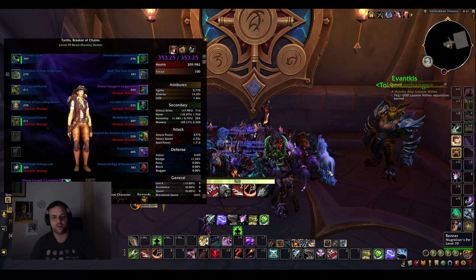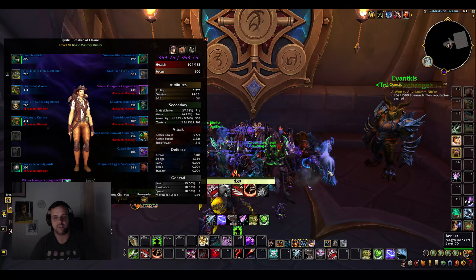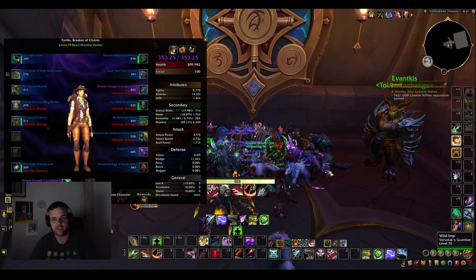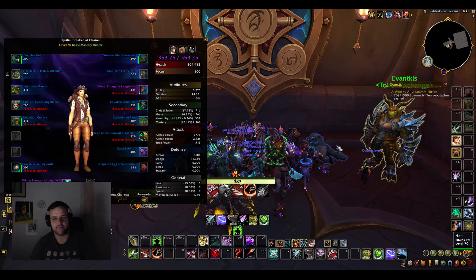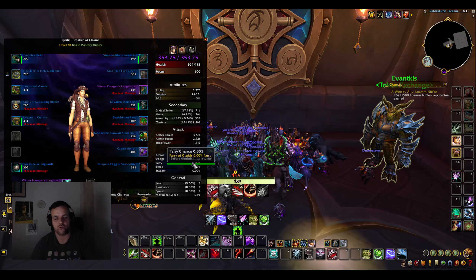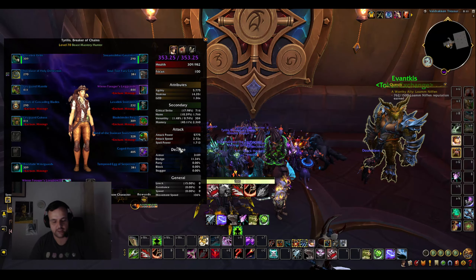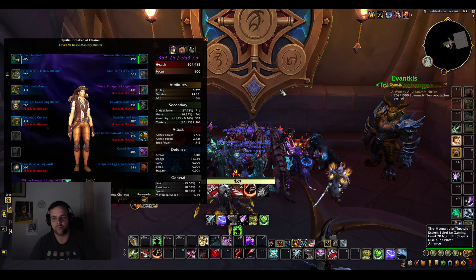I'm currently on a Hunter, fresh level 70, 353 item level, and the reason that this character has a vault is that apparently you get vaults from doing time walking even if you're not at max level. Last week I leveled this character to 70 by doing time walking, and I actually got a vault from that. I was really confused when it showed vault slot unlocked, but I had this on two characters actually.